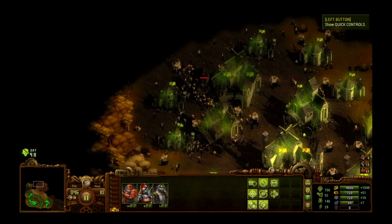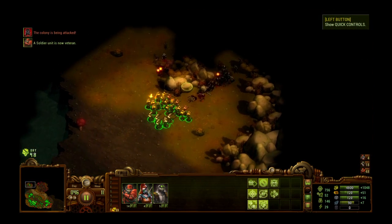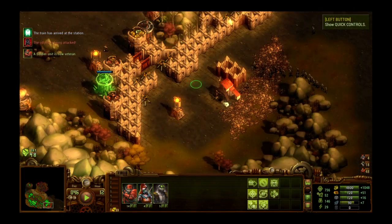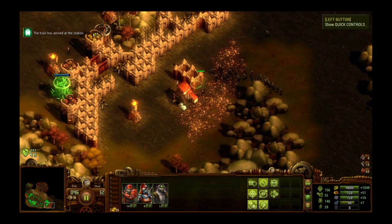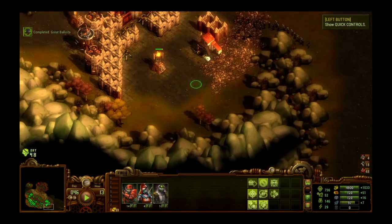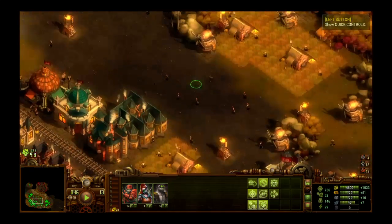Look at that — we're drawing zombies out of this building right here, starting to empty it. They are trying to get into the buildings, which means they're attacking our actual structures. These zombies are getting over here anyway. I might have to do something about that, but not right now — why take care of your problems now when you can deal with them later.